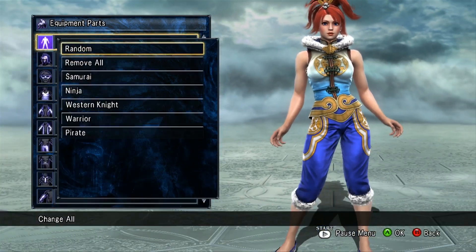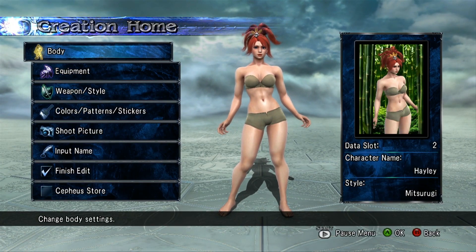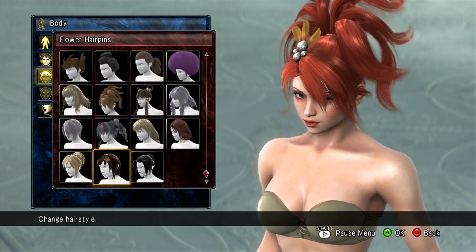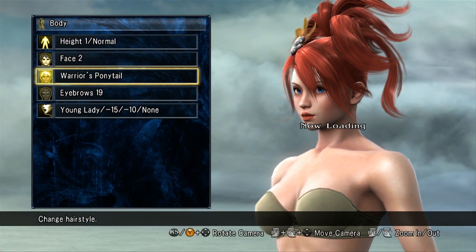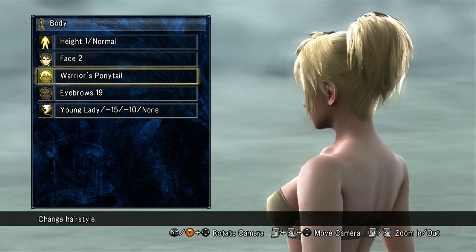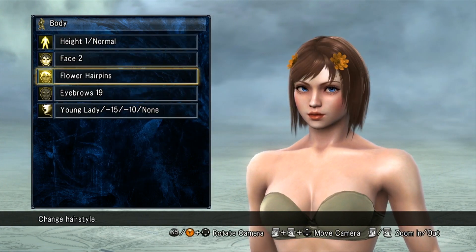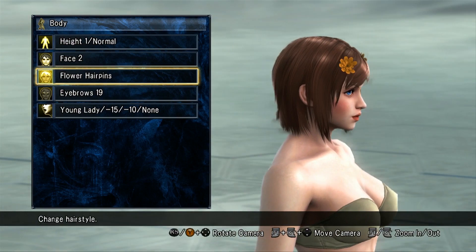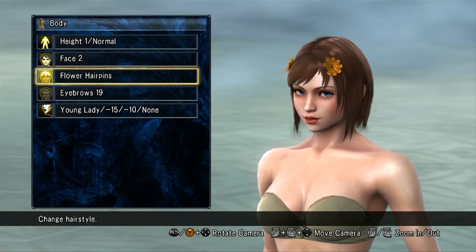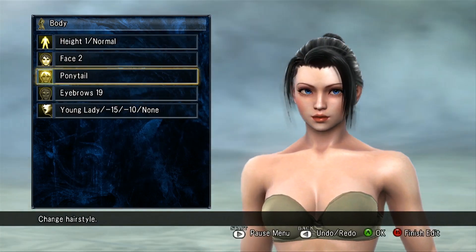And lastly, let's show off a couple of the new hairstyles for females. You actually have three new hairstyles — the Warrior's Ponytail, which looks like that; a shorter do with flower hairpins; and then a ponytail.